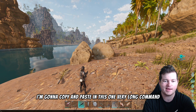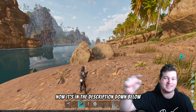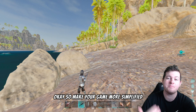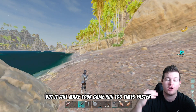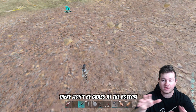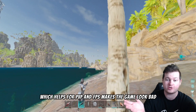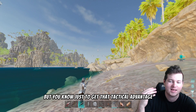I'm going to copy and paste in this one very long command. It's in the description down below — all you have to do is copy and paste that into the game and it will turn out like this. It will make your game more simplified and it won't look as pretty, but it will make your game run 100 times faster and it's a lot better for PvP. There won't be grass at the bottom because it turns off the grass. It turns off a loaded number of things which helps for PvP and FPS. It makes the game look bad like it does in Evolved, but just to get that tactical advantage, it's worth it.